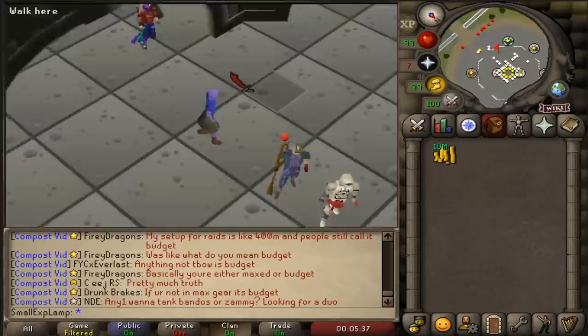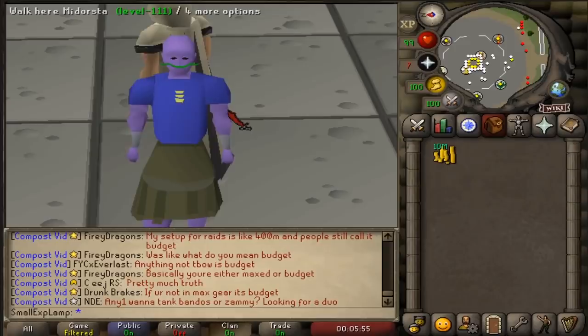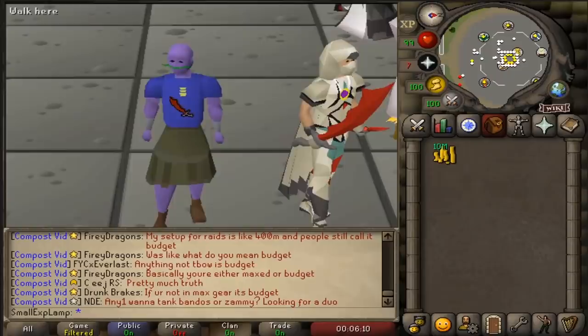It's not going to be like a savage day where I sit here and pretend like I'm a stock trader and just constantly stare at the GE. I want it to be applicable for your average person - five to ten times a day. Flipping is one of the easiest things you can do. You hop on for like two or three minutes, you change some offers, and you log off. It's really enjoyable because it's just kind of passive money. I'll be hopping on about every hour or so - it can kind of mimic a farm run or a birdhouse run.